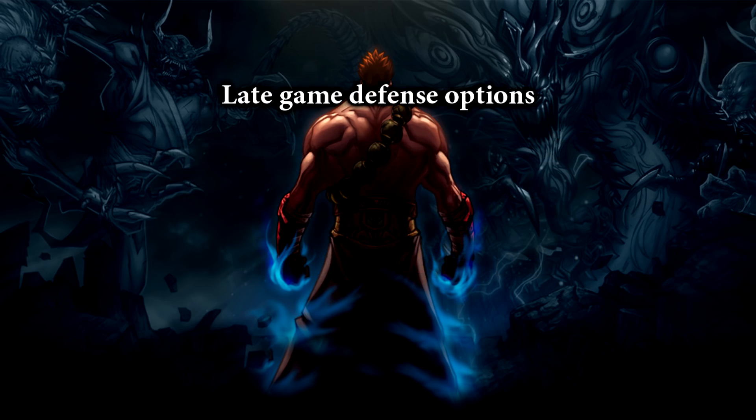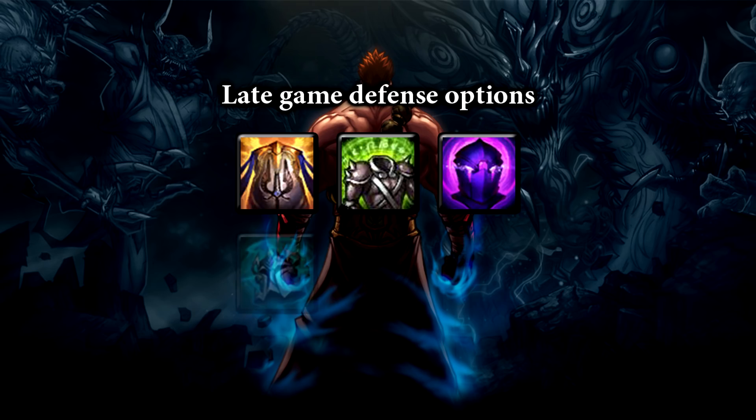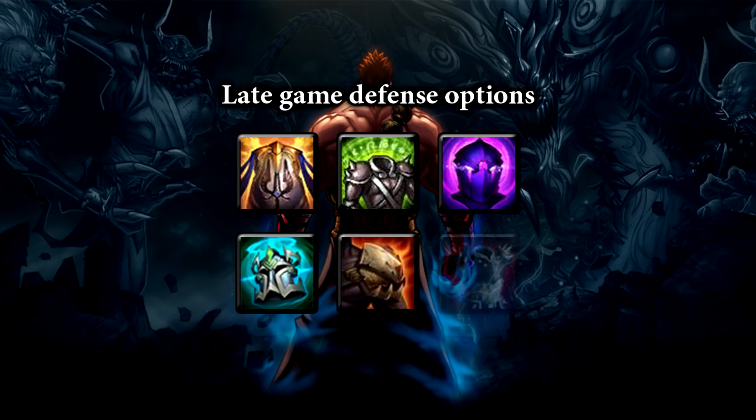So after the damage item core, what kind of defense items do you usually pick up? For defensive choices, my usual choices are Randuin's Omen, Spirit Visage, Adaptive Helm, Knight's Vow, Dead Man's Plate, and Thornmail. I tend to favor choices that provide high HP returns to feed into the Sterak's shield, and will usually build the HP components first, unless I need the resistance to counter a fed enemy carry.